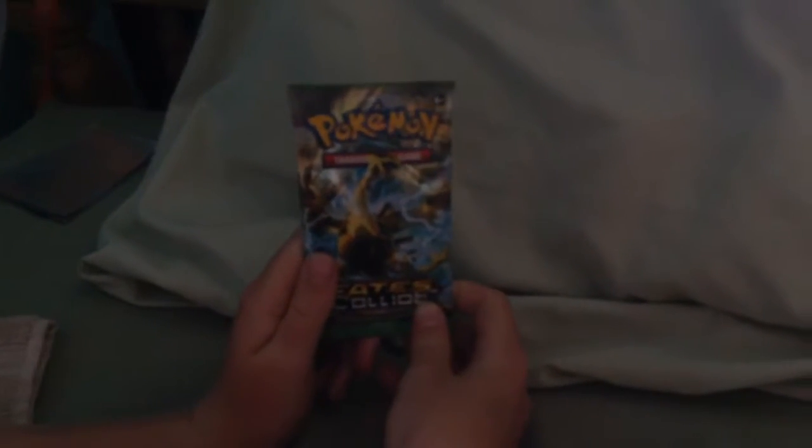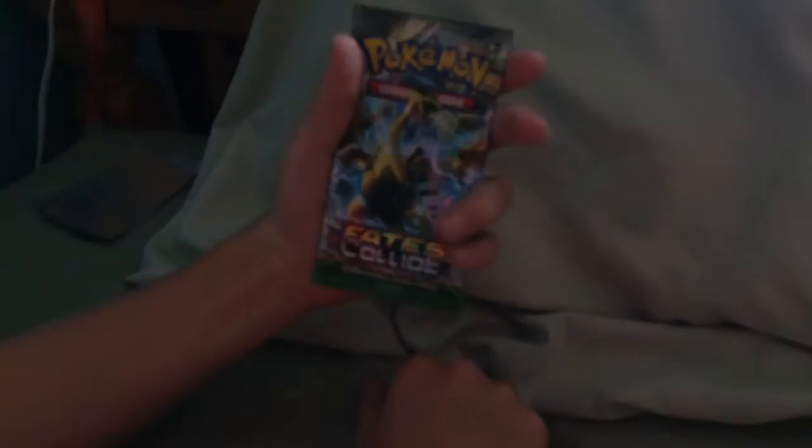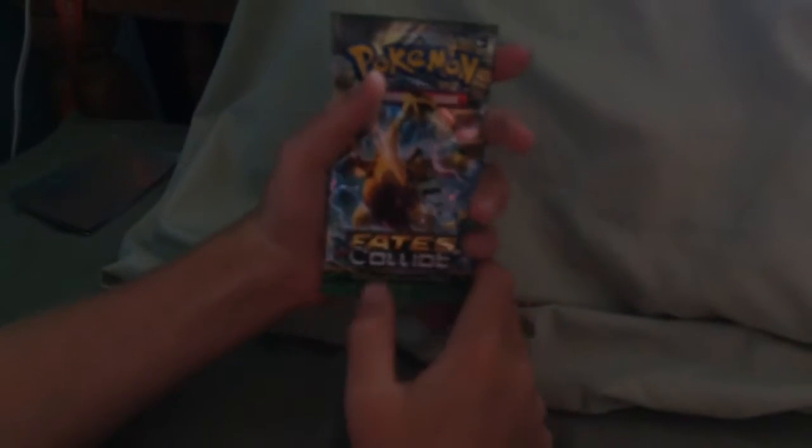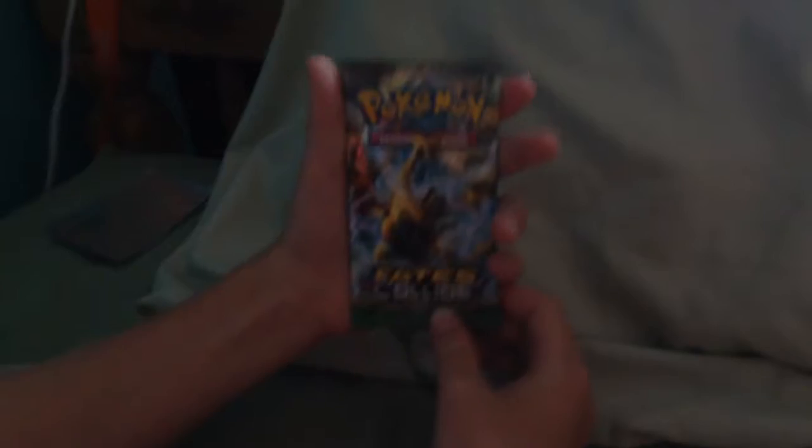Hello guys, welcome back to Day Four of Pokemon in Four Days. We're back — this is the second Fates Collide pack. We've had two Fates Collide, one Breakthrough, and one Breakpoint so far. We're two for three on the ultra rare front, and let's see if we can go three for four. I'm just gonna get this open.